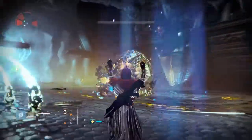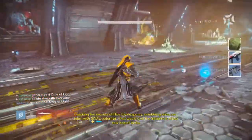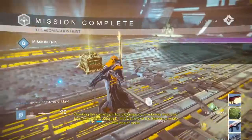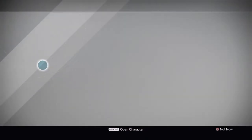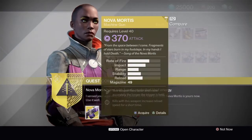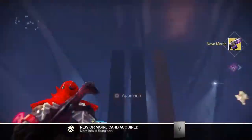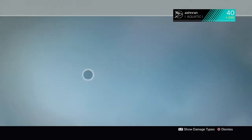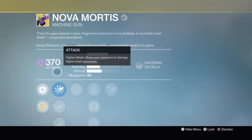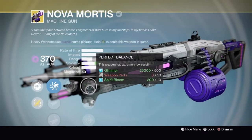Once you complete it — and it doesn't take long, trust me, it takes like 6 minutes if you have a good team — it just tells you to go back to the tower and speak to Ikora. So you go back to the tower and she gives you the Nova Mortis, which is the void reskin of the Thunderlord. Honestly it's pretty cool that they did this; it's nothing game-breaking or anything — a Thunderlord is good but it's not super good.